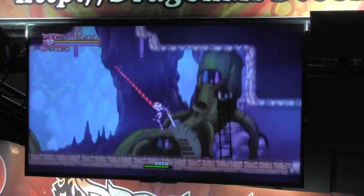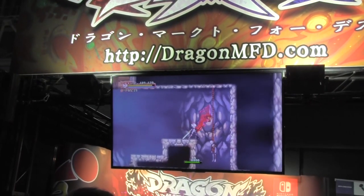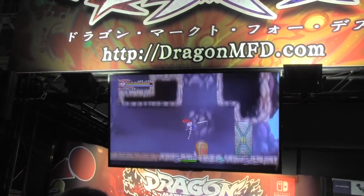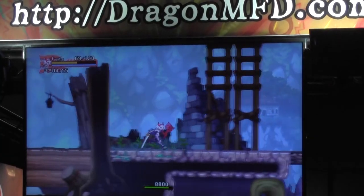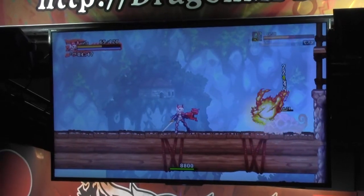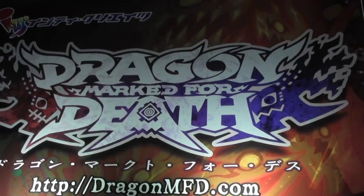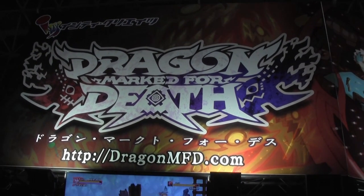In combat, this whip-like weapon also shifts into a large blade or at other times a dragon gauntlet that shoots fireballs. On top of that, the character also carries a regular sword, which brings about some interesting combos when attacking enemies. If Dragon Marked for Death sounds interesting, check out their website — it looks like it's set to come out on January 31st of next year.